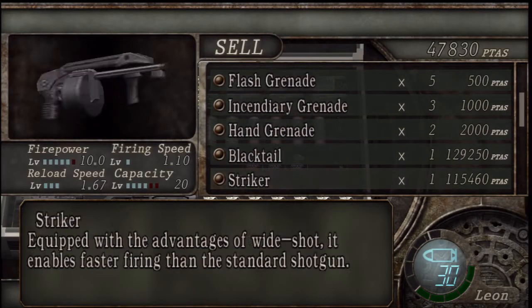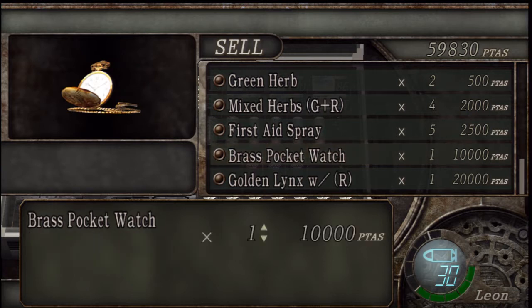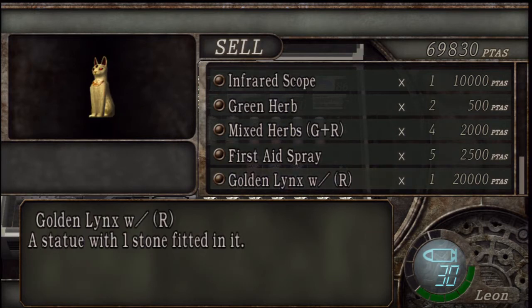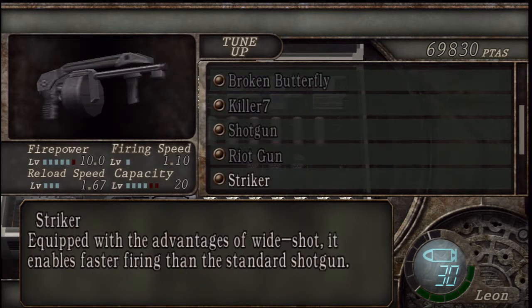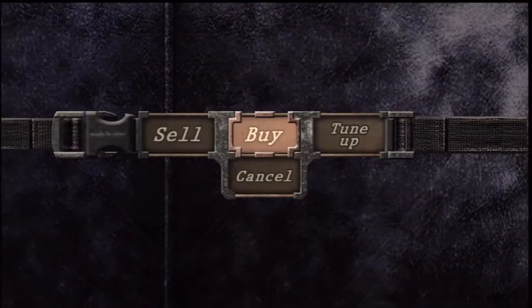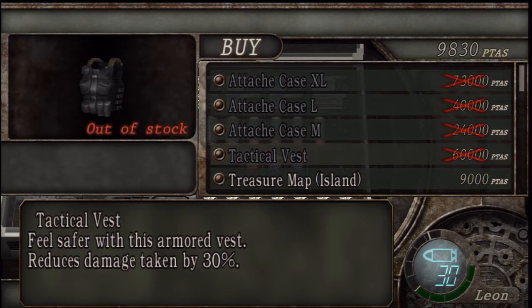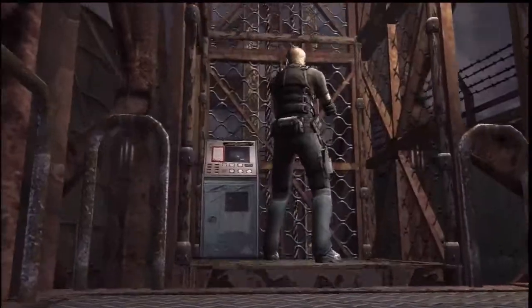What are you selling? Is that all? Now we can afford the tactical vest — thank you. What are you buying? Let's see what we can tune up. There's a lot of things to tune up. Is that all? We'll buy the tactical vest — thank you. Come back, because that is very useful — 30% damage reduction, that's a lot of damage you won't take.